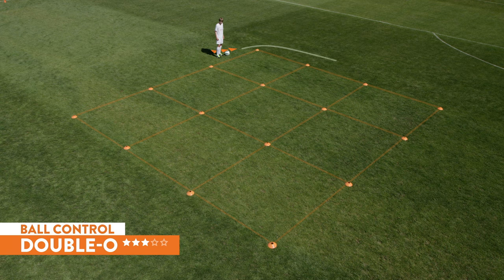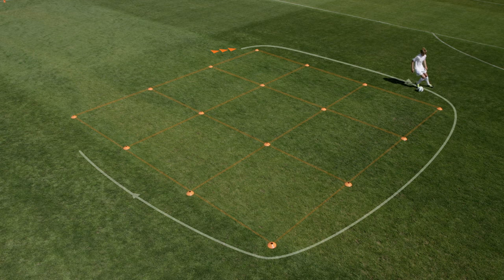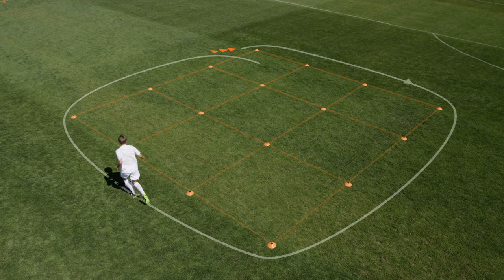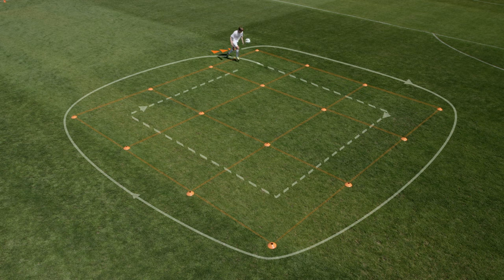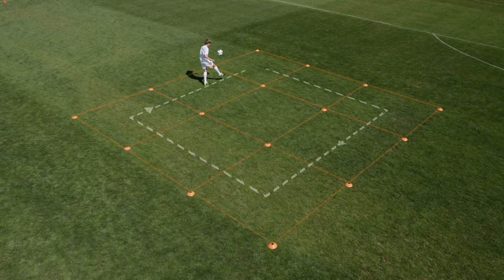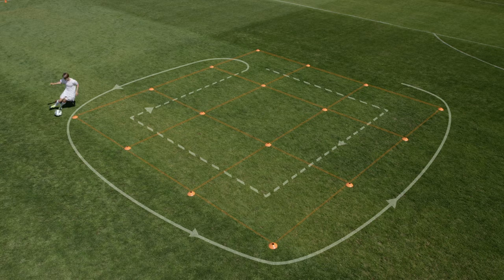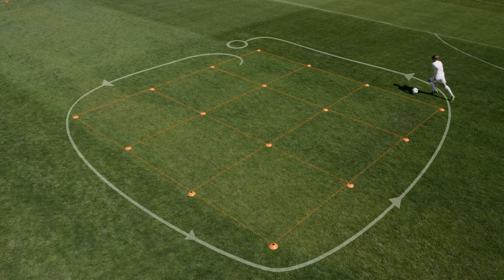Double O. Begin by dribbling at full speed clockwise around the outside of the space. Control the ball — work on your speed, but not at the expense of ball control. When you arrive back at the first square, pick the ball up with either foot and keep the ball in the air for at least one touch in each square. Stay in control. If the ball drops, pick it up with your feet and keep going. Concentrate on light touches. When you return back to the first square, quickly reverse and dribble at speed in the opposite direction around the outside of the space.